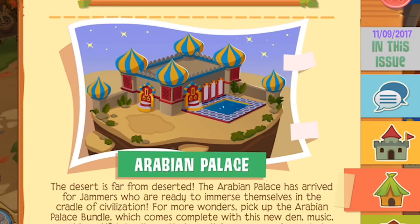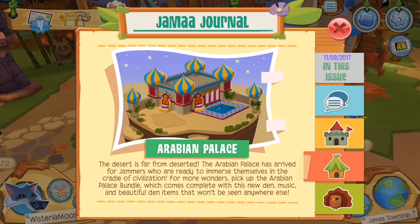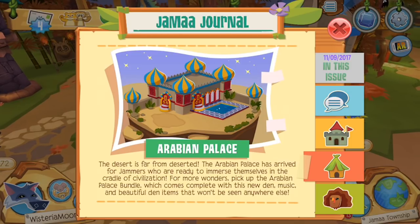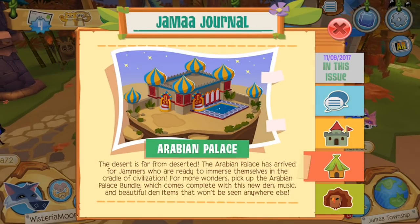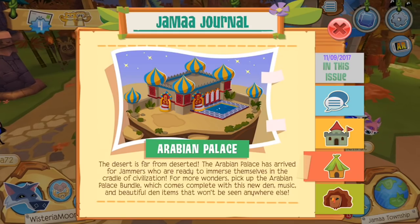On the next page, we have the Arabian Palace. The desert is far from deserted — the Arabian Palace has arrived for jammers who are ready to immerse themselves in the cradle of civilization. Pick up the Arabian Palace bundle, which comes complete with this new den, music, and beautiful den items that won't be seen anywhere else. I've actually already gone ahead and purchased the Arabian Palace bundle, but I'm gonna be showing that all to you at the end of this Jamaa Journal reading.